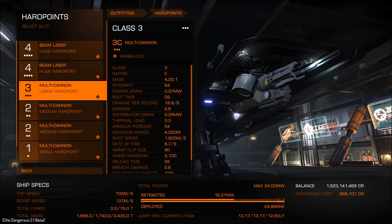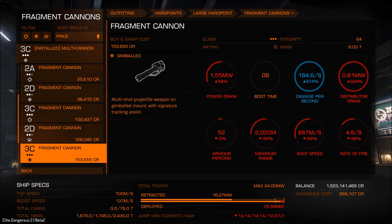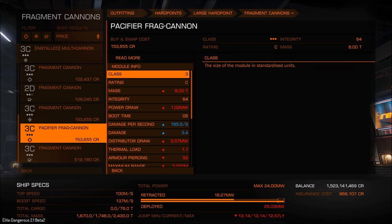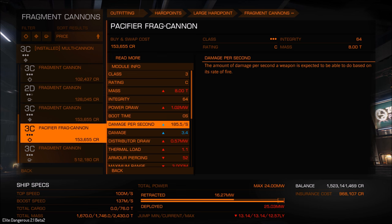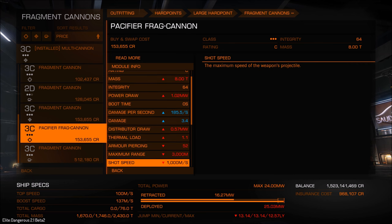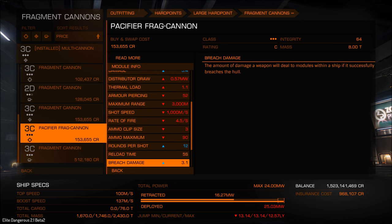For this weapon we're going to need a large hardpoint — a class 3. It's a fragment cannon. Looking at the details: it's class 3 with a rating of C, a mass of 8, integrity of 64, power draw just over 1, boot-up time of 0, damage per second of 185.5, each projectile dealing 3.4 damage, power draw 0.57, thermal load 1.1, armor piercing 52, range 3 km, projectile speed 1 km/s, fire rate 4.5, clip size 3, maximum 90 rounds, rounds per slot 12, reload speed 5.